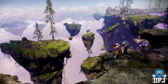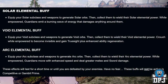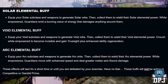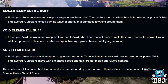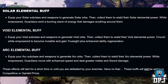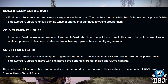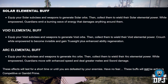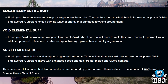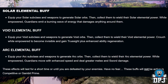Within the trailer we see the mention of powerful elemental day buffs. Each day a different energy will fill the air and allow you to become empowered. Solar energies blast through the EAZ, filling the air with the smell of sun-baked earth. Arc energies crackle through the EAZ, filling the air with the smell of ozone. Void energies pulse through the EAZ, filling the air with the smell of potential. While these are active you can run similar energies to generate orbs — equip your solar subclass and weapons to generate solar orbs, then collect them to become solar empowered. While empowered, guardians emit a burning wave of energy that damages anything around them. Equip your arc subclass and weapons to generate arc orbs — collect them to become arc empowered, moving with enhanced speed and dealing greater melee and sword damage. For Void, equip your void subclass and weapons to generate void orbs, collect them to become void empowered, then crouch while empowered to become invisible and gain Truesight plus enhanced ability regeneration. These effects will last for a short time or until you are defeated.